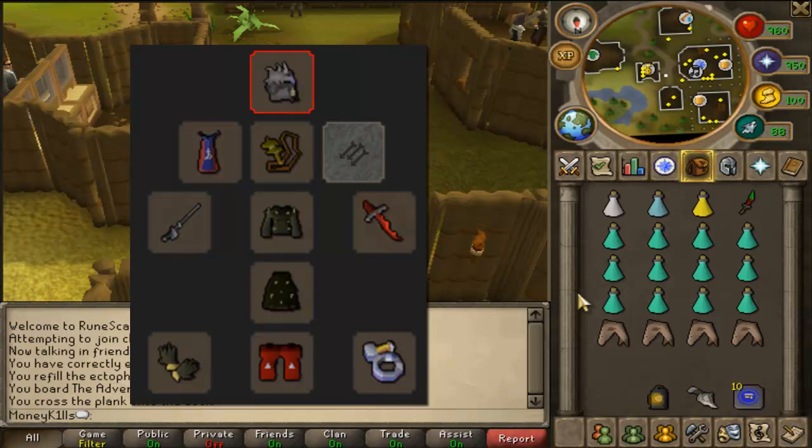If you don't want to use turmoil, that's fine as well. If you have kind of a low defense, you might want to pray melee — they will be totally invulnerable, or rather you will be totally invulnerable to their attacks, since they are all melee. Since you are praying melee it is actually 100% protection. I bring some sharks just for emergencies; you don't really need them. I also bring a Bunyip. If you are a lower defense or a pure, you may bring some extra food or a Unicorn or something like that.